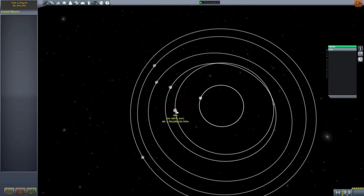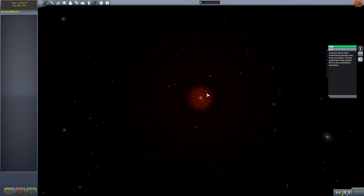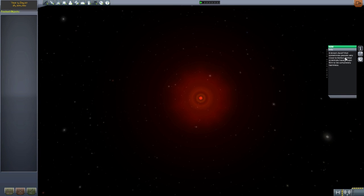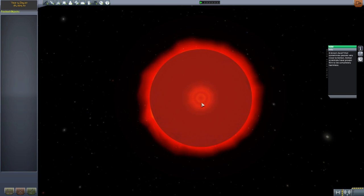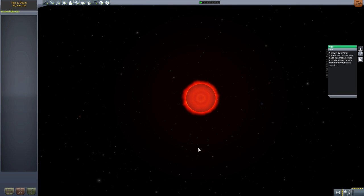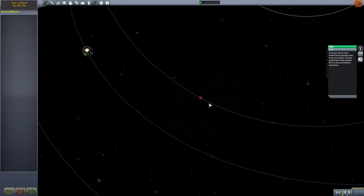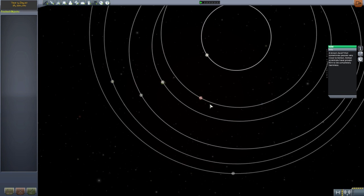The next star system is Nim. This one doesn't have any planets at all — it is purely a brown dwarf that apparently sometimes passes very close to Kerbol. Kerbal scientists have proven Nim to be completely harmless. It's just a big brown dwarf star with no planets around it, but it'd be cool to get a survey probe out here. It may have planets added in the future, as that's still on the to-do list.